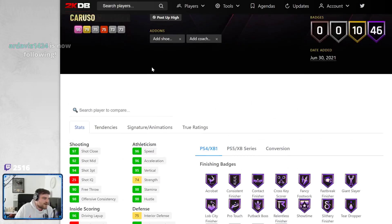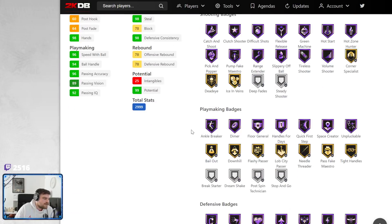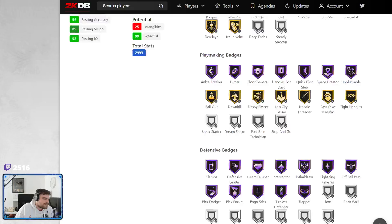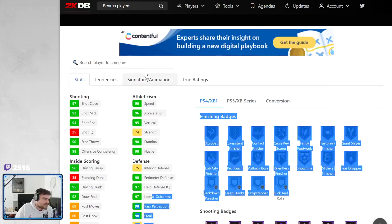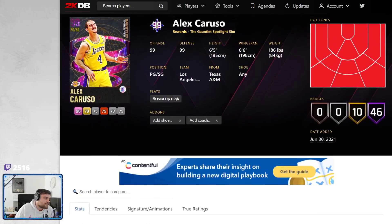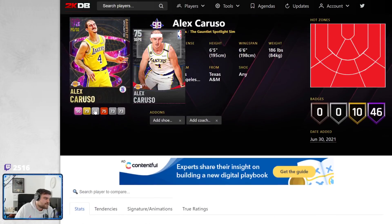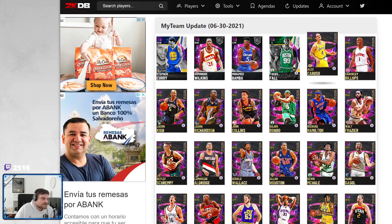Caruso is 6'5", only 46 hops — actually only 29 hops. Half range, no blinders, couple of defensive badges. 98 lateral, 96 speed, 96 acceleration, 94 three-ball, 95 driving dunk, 97 lateral quickness. Set shot 17, Pro 3 behind the back, Pro 2. He's alright — if you're a Caruso fan, he's alright. This picture looks familiar — was there a Caruso card that already had that picture? Either way, it doesn't matter.